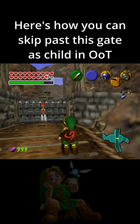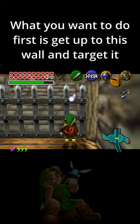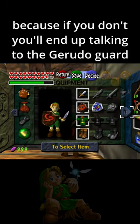Here's how you can skip past this gate as a child in Ocarina of Time. What you want to do first is get up to this wall and target it. Then you want to pause, because if you don't, you'll end up talking to the Gerudo guard.